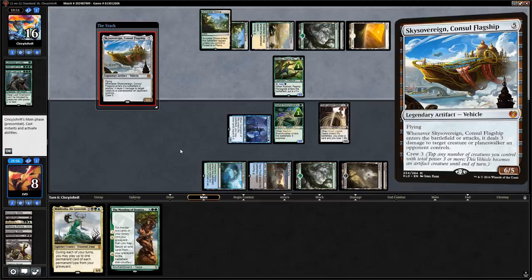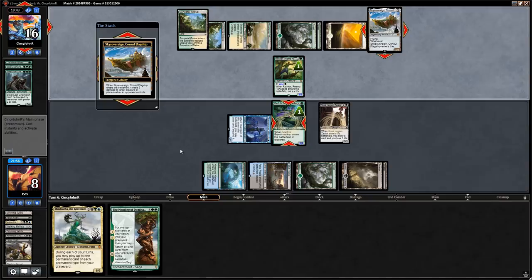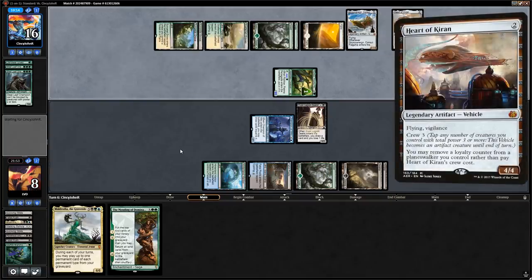Sky Sovereign, Consul Flagship is going to be an issue — it's killing our Branchwalker. Our plan against the Flagship is to kill all our opponent's creatures so they can't crew it, though that might be ambitious here. Best draws include Thrashing Brontodon to deal with Sky Sovereign, an untapped land to play Muldrotha, and the Heart of Kiran as well — our opponent now has two vehicles but only one card left in hand.